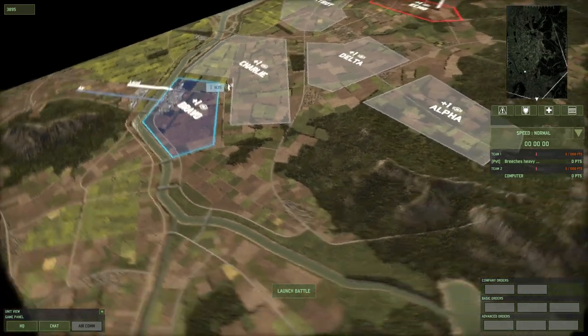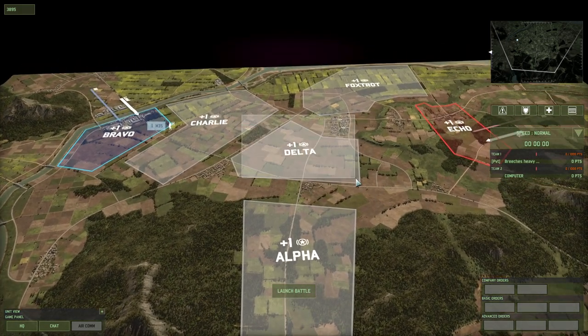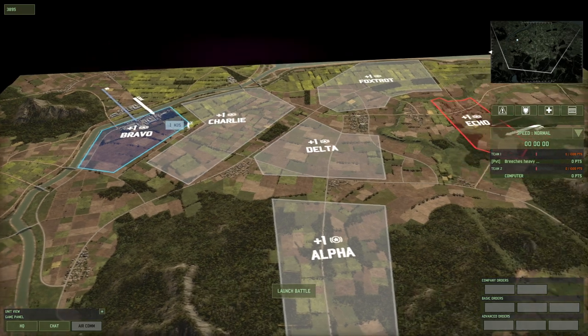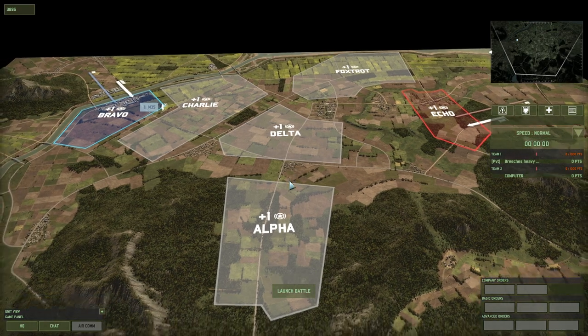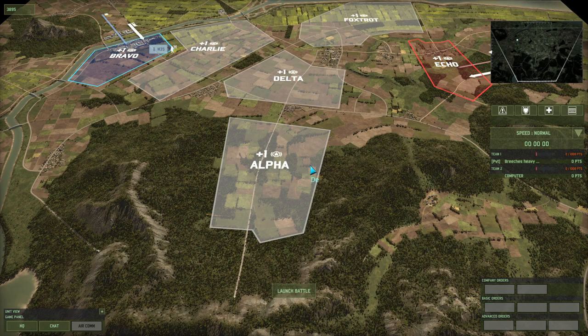My other major criticism of this map is the lack of cover in Delta — or in general really, but mainly Delta, the central zone and everything around it. There's a forest here but that's really about it. It makes plane-heavy gameplay a lot stronger and I'm not a fan of that. I think plane gameplay is not that fun, not that interactive, not that interesting — you might disagree, which is fine.